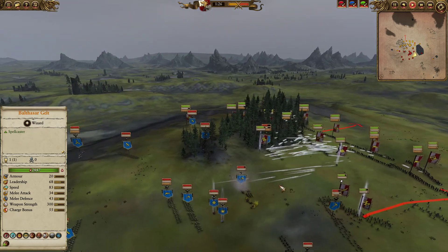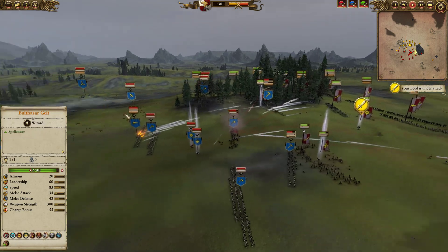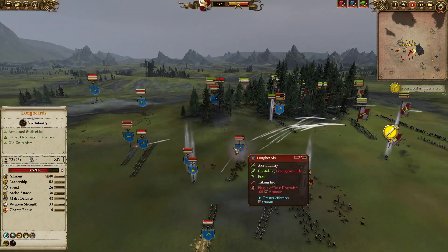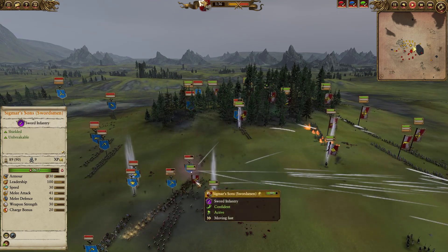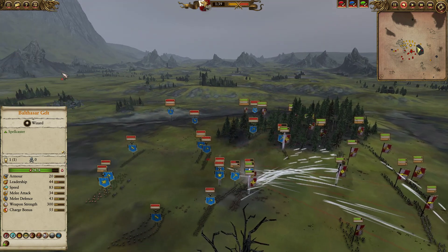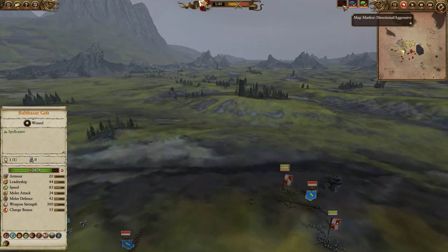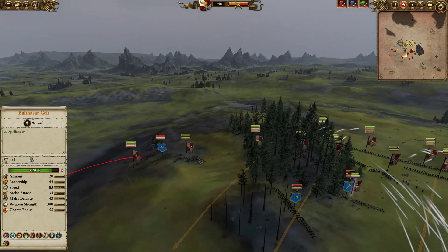Plague of Rust goes down on the Longbeards from Baltasar Gelt — that's going to make them much flimsier and much easier to gun down. You can see gunfire already pouring in and doing quite a bit of damage, with more gunfire just pouring in. The Sigmar Suns are overwhelming my opponent, with a Captain leading the way and providing his support. Very useful stuff. Unfortunately, over on the other flank, the Huntsmen are being forced to flee by some very angry Dawi warriors with Great Weapons.